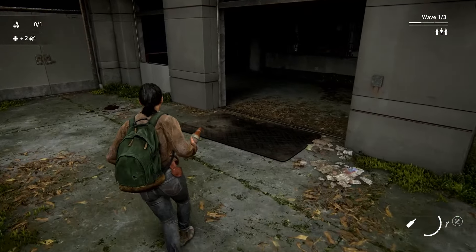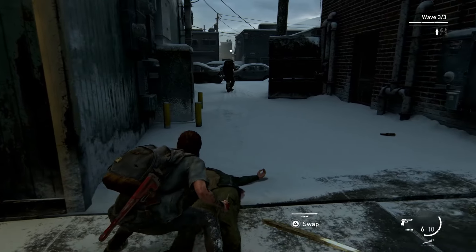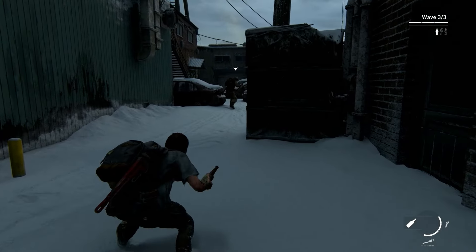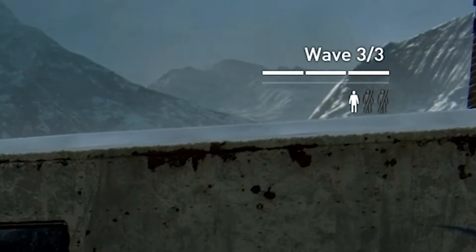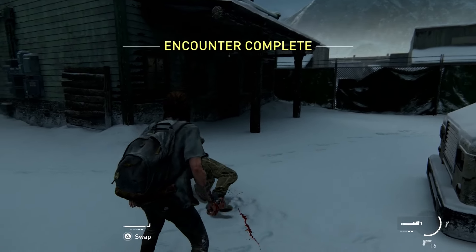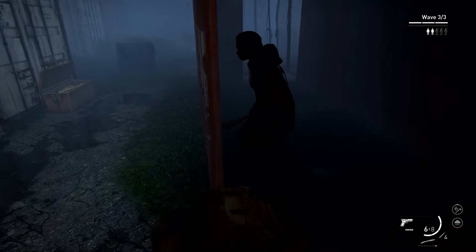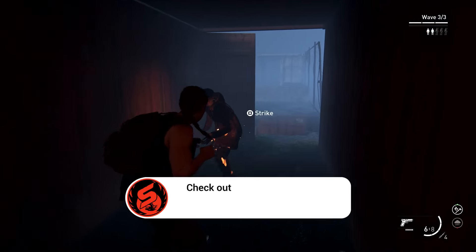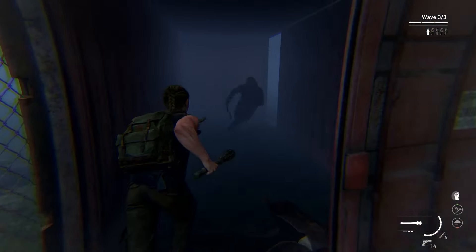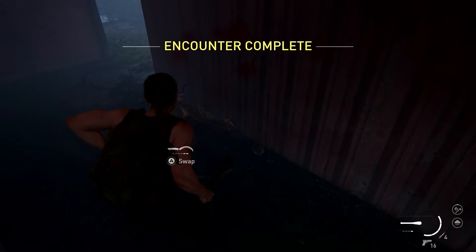The best way to do this — in Assault mode, for example — is to keep the final enemy alive. You have control over how long the mode lasts. When you're down to the last enemy in the third wave, don't kill them yet. Wander the map and pick up every crafting part, ammo, and resource you can find. Once you're confident you've gotten everything, take out the enemy and move on. Resources left behind are gone for good, and you'll need them for boss encounters.